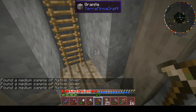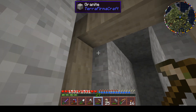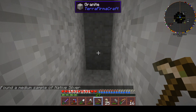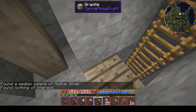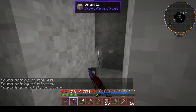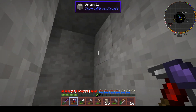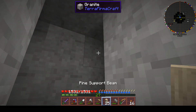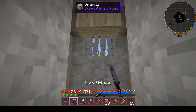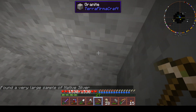All right, I've made myself a safe spot and gone in three blocks. The prospector's pick has a range of 12 — it's 25 by 25 by 25 centered on the block you're hitting. This says a medium sample of native silver somewhere within 25 blocks. There were traces before, so we are going in the right direction. I made too many planks and didn't make enough supports — that was a faux pas. The signal is getting stronger — it's a very large sample now, so we are getting close.